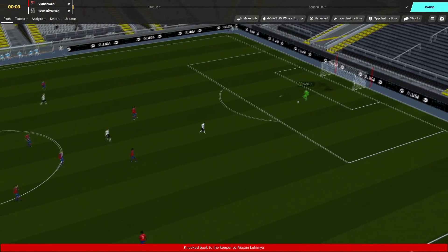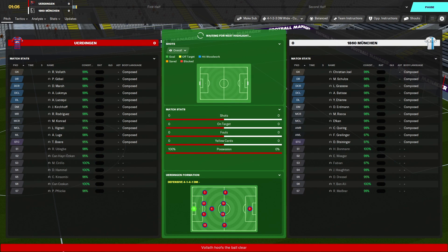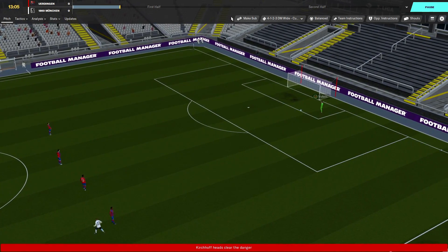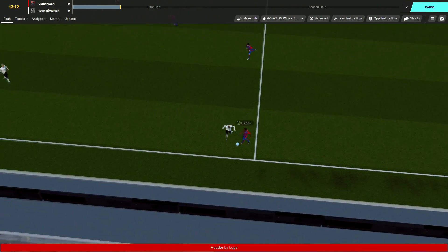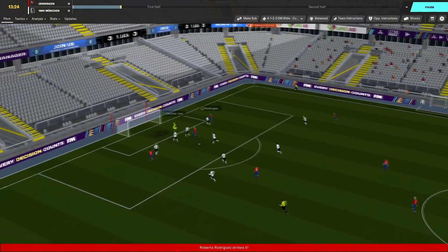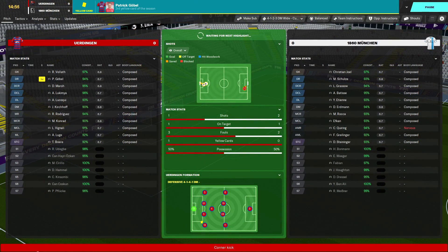I've made future transfers because I think we're going to need them for next season in the Bundesliga 2. I can get a lot of people who are three-star current ability but they won't improve our team now and certainly won't if we get promoted, so I've only gone for people who are three and a half star or above. Then they are through with Rodriguez but Joel makes a good save, low to his right hand side.